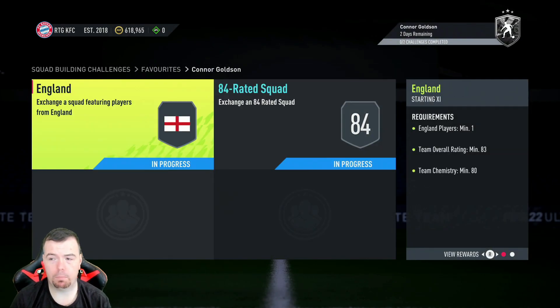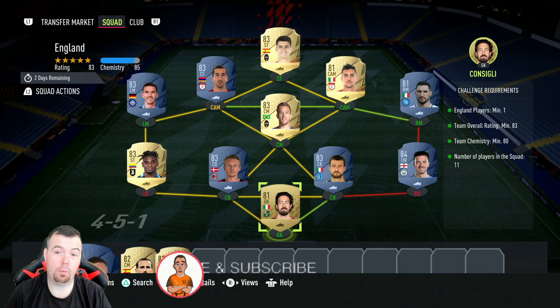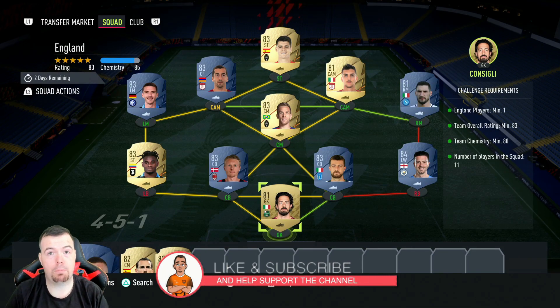He also has the Leadership trait and the Power Header trait. This card is broken — he's so cheap. He's cheap because of the league, but I thought he'd be a bit more expensive being an English player.